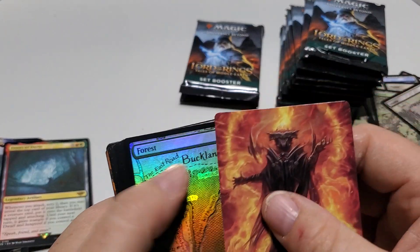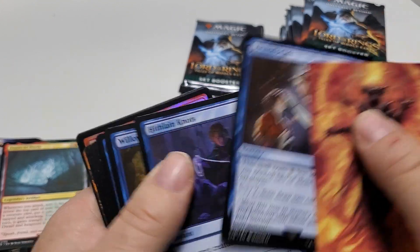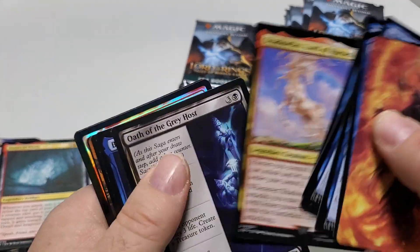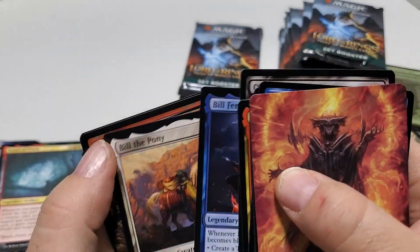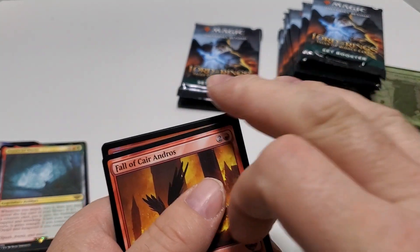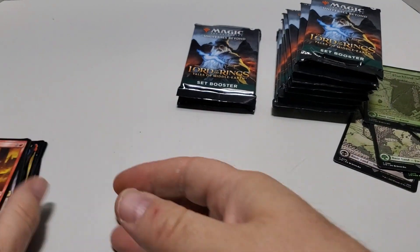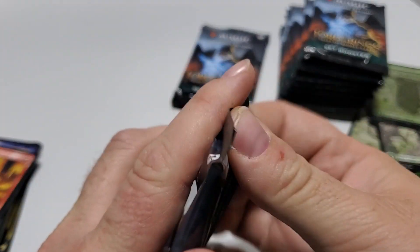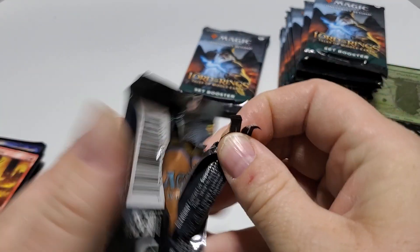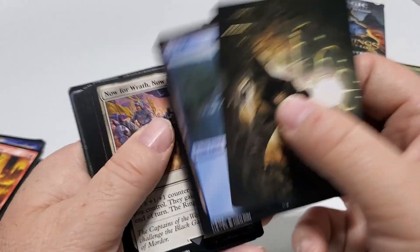Another foil cool looking one. Call of Care Andrews Rare on foil. Another signed one — generally not worth much, signed bold or not.